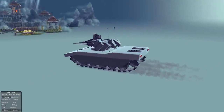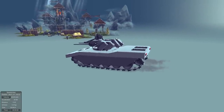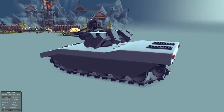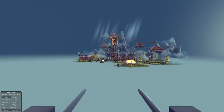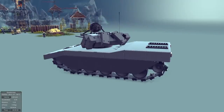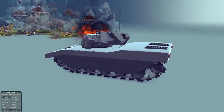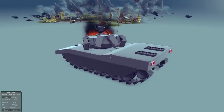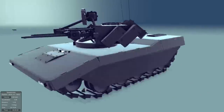It wouldn't be a Besiege episode if we didn't destroy the Duke's Keep at least once. I figured I'd show you guys a tank — well, kind of a tank. This is the AIO 200 Prototype F, a flat cannon tank. We have two flat cannons on the top, no actual cannons. Quite quick, unfortunately going slow because tank treads don't like high FPS. We have a back camera and basically just one button to press. Bam, it is up and we are destroying right away. That might be a world record on taking out the Duke's Keep.